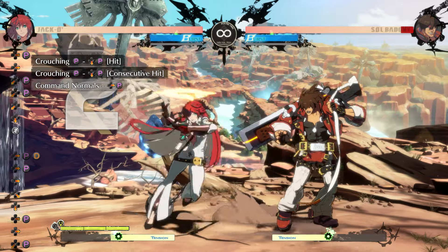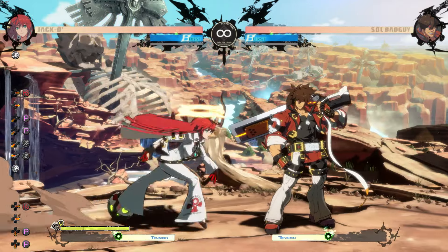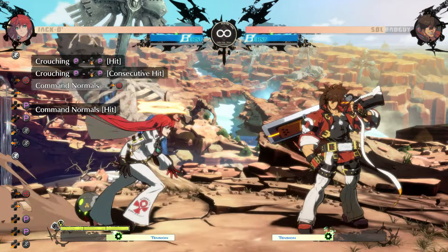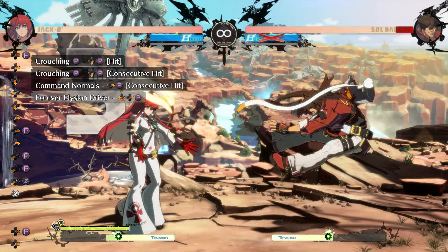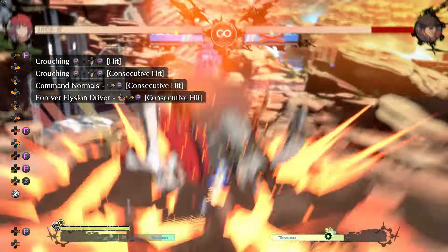From 2p, she doesn't get much outside of 6p unless they're close. If they're really close, you can go into 6h, but it's not very practical. You can go from 2p into 6p then super. The damage isn't great, but it's good to know.